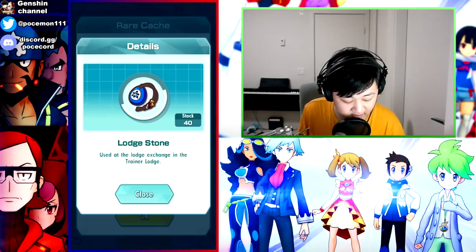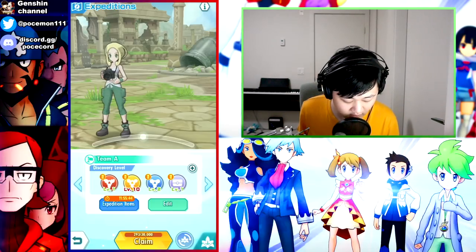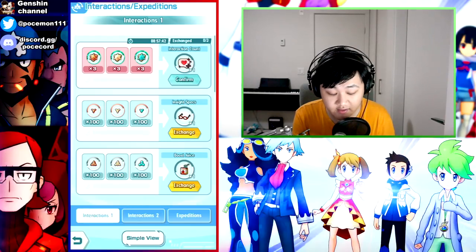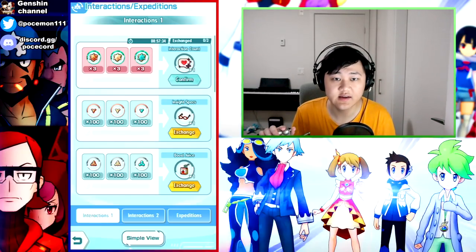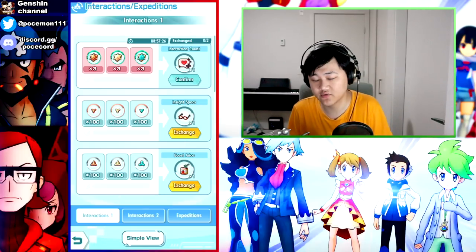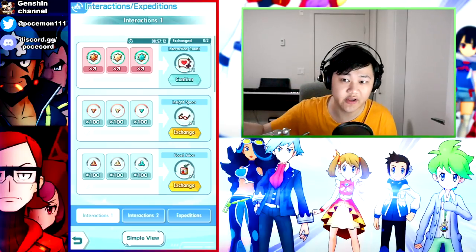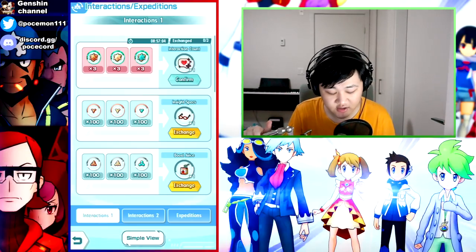Now let's cover the exchange shop. Green crystals from chests can buy extra interactions - up to three extra per day, refreshing each reset, maxing you out at six interactions daily. That costs nine green crystals total per day. However getting enough green crystals is very hard when starting out, so I'd suggest not prioritizing interaction counts initially.